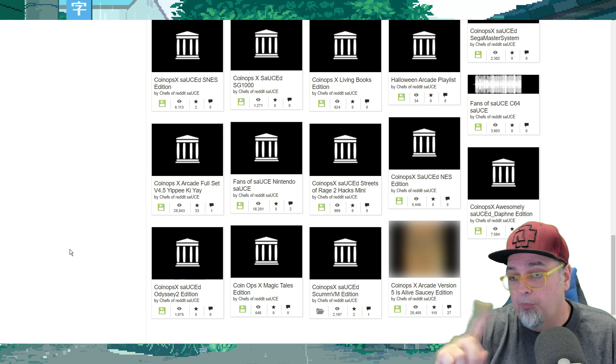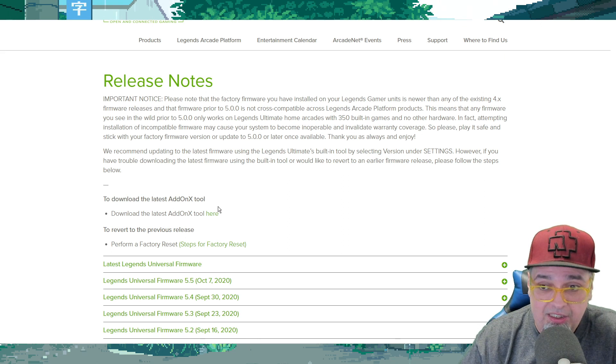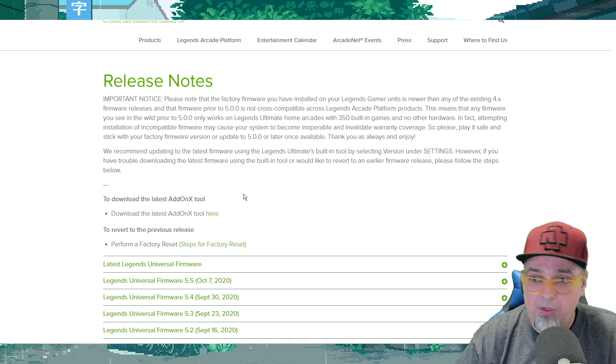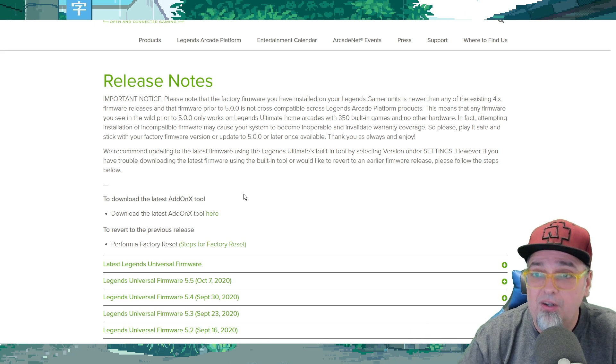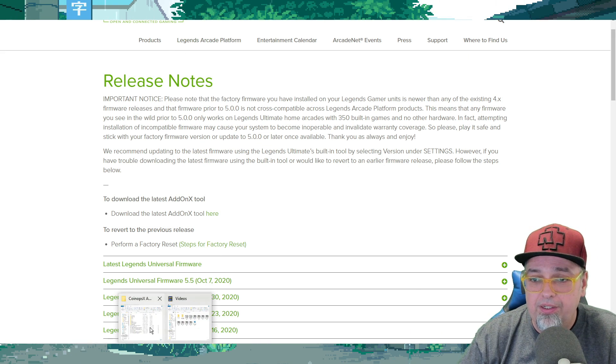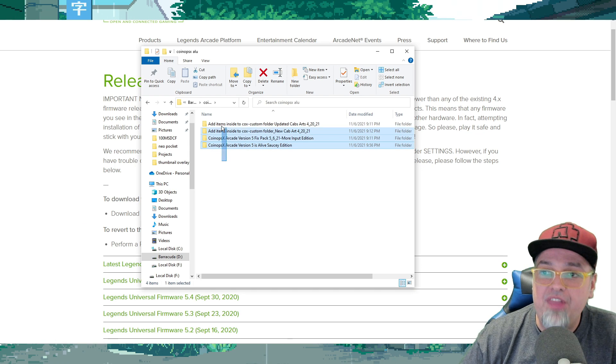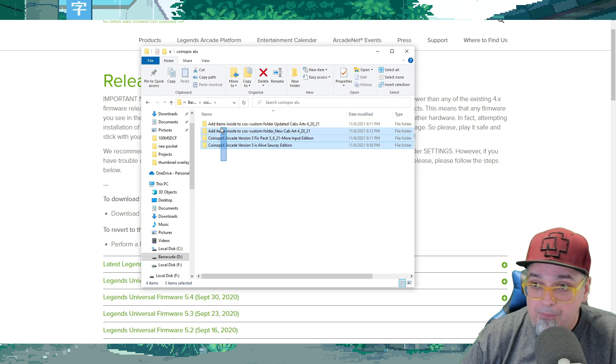We have to get this set up, but before we do that, one other thing you're going to need to do is download the Add-on X tool. It's going to be on the AtGames website — I'll put a link directly to that. Once you get that CoinOps X build downloaded, you're going to have a few files and folders that you'll need to extract, including some fixes or updates to cab art, and then the main one, which is the actual build — CoinOps X Arcade version 5. You'll need to have all of these unzipped and ready to go.